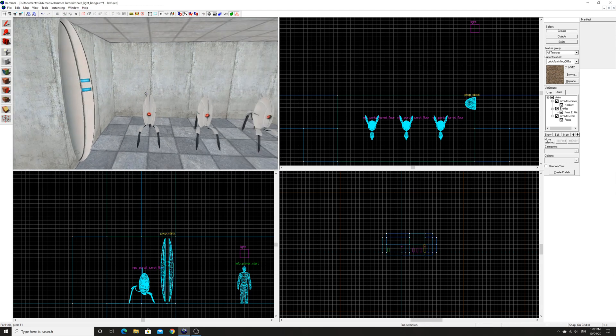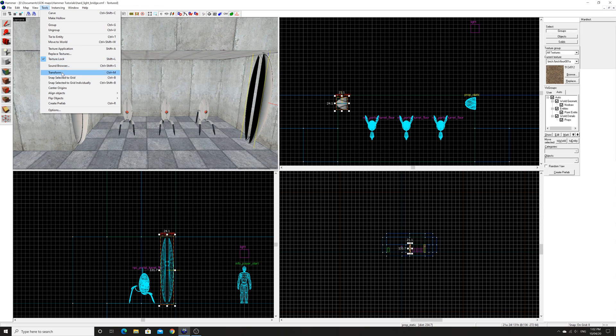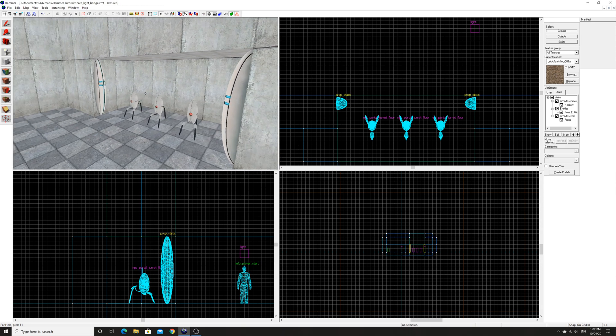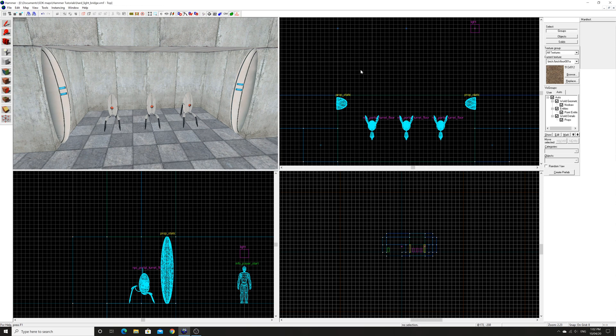So over there is good enough. Then what we can do is just hold shift, drag, and that duplicates it with the exact same properties. There we go, we've got our emancipation field base set up.